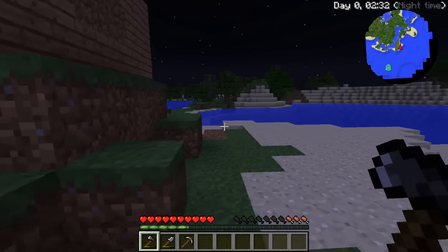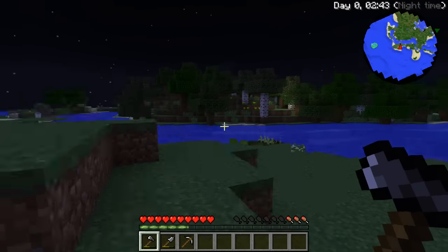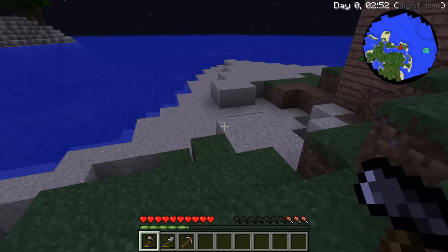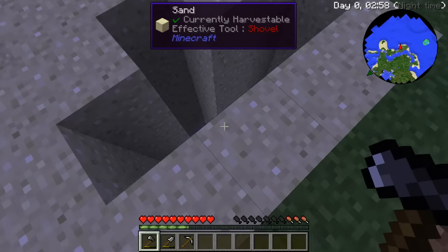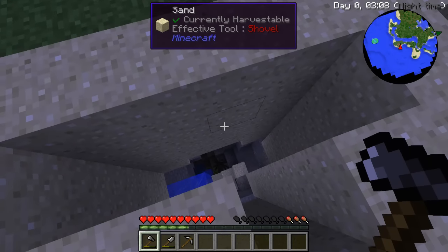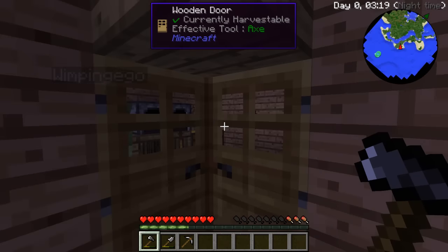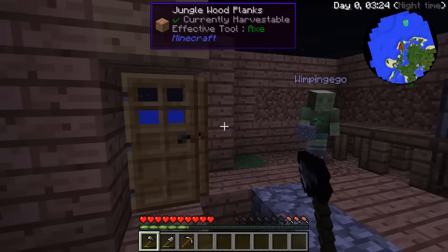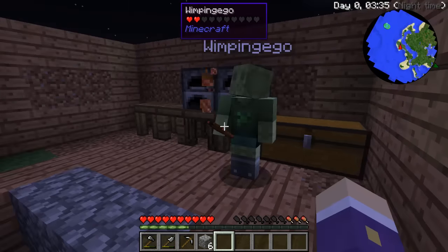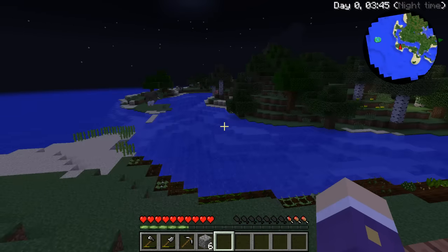Whoa - guess how many torches you get from a piece of charcoal? One torch. He's made it difficult hasn't he. I may have just killed a spider. Oh no Nem, I need food, I haven't got any food. Go go go go go - don't fall down there! The whole island is starting to fall down from vein mining. You're gonna have to eat that zombie flesh. I'm in the same boat with food already - we've been running and jumping and you died.